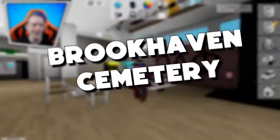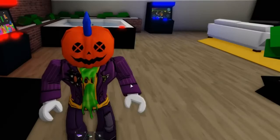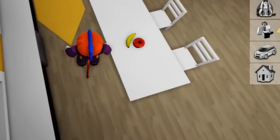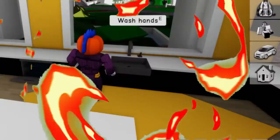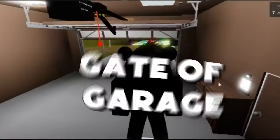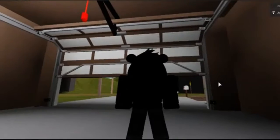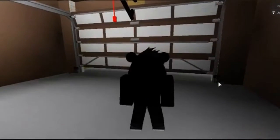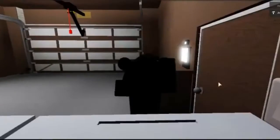Brookhaven Cemetery: Move towards the Brookhaven Cemetery and make yourself fall into the hole close to a grave. This will be a secret area with bunches of alarming sounds. Gate of Garage: Press your size to 0.5 and go into the house from the carport. Go through the stepping stool and climb the door of the carport, as this is a mysterious area.